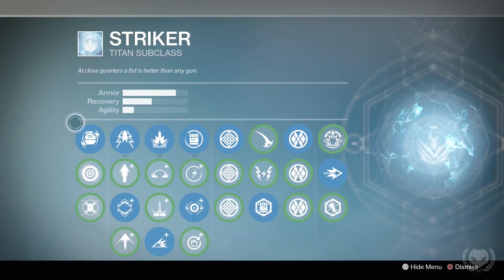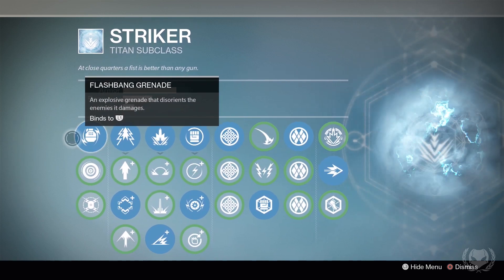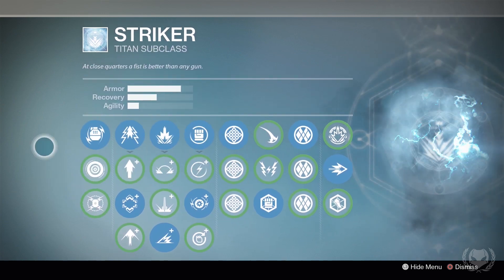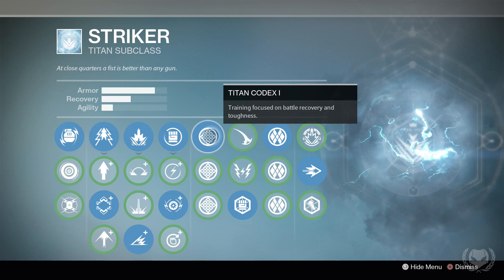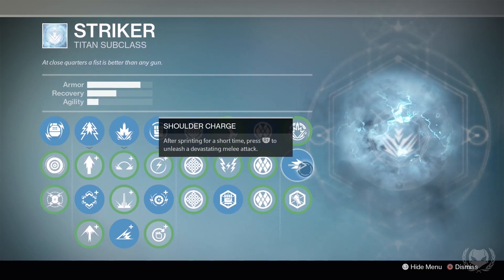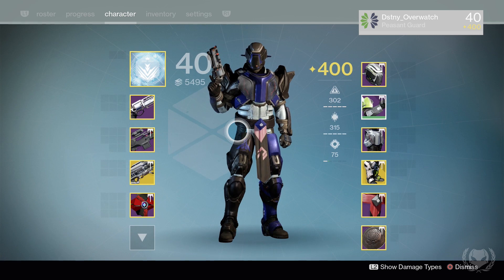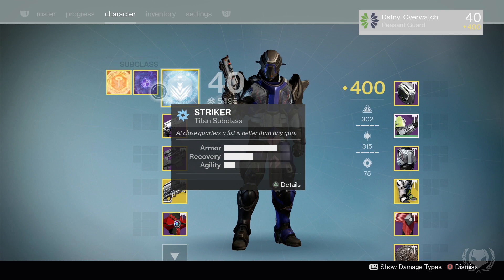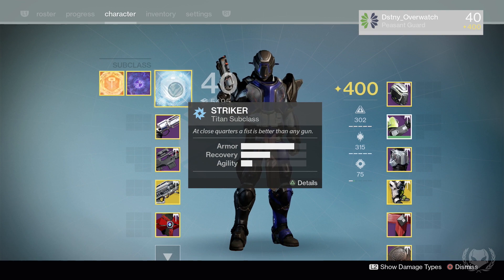Here's a look at my subclass. I'm running flashbangs instead of lightning — I quite like them for PvE and PvP. For my jump I'm using increased control, then shockwave, then discharge, then Titan Codex 1, transfusion, Titan Codex 4, and for some reason I've got shoulder charge equipped — I should probably be using Juggernaut. I usually run Striker for just about every activity unless it's the raid or I need to switch to void or solar.